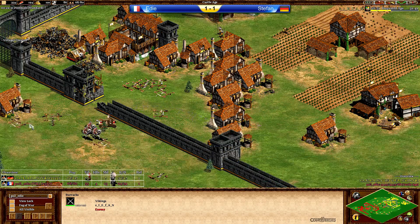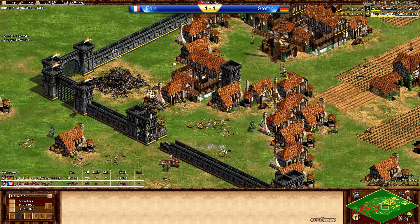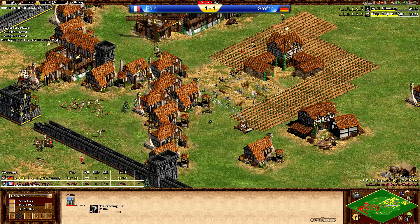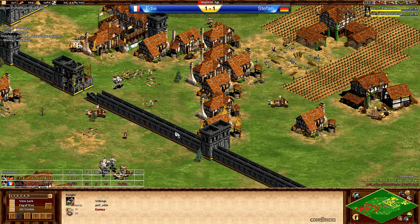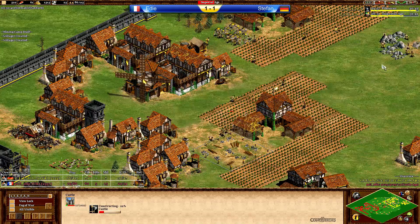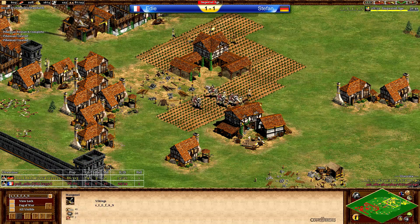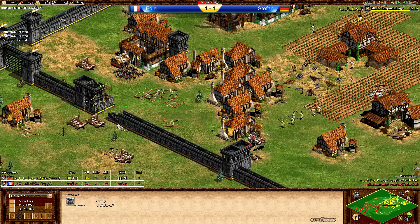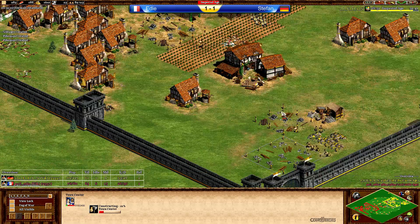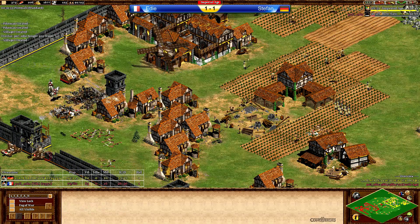Stefan happily going into Imperial Age. Eddie probably starting to get pikemen very soon. Eddie has one relic in the monastery — not more. He's creating more Manganels but Stefan's pikemen will be able to take down everything Eddie throws at him. The castle coming up in front of the main TC — a nice position. No redemption for the Vikings means the Manganels are pretty much lost. The barracks might go down next but by the time Eddie is able to go in, the castle should go up. The pikemen are going to defend here — a knight going down immediately and Eddie has to go back once again. Imperial Age for Stefan coming in without being stopped.